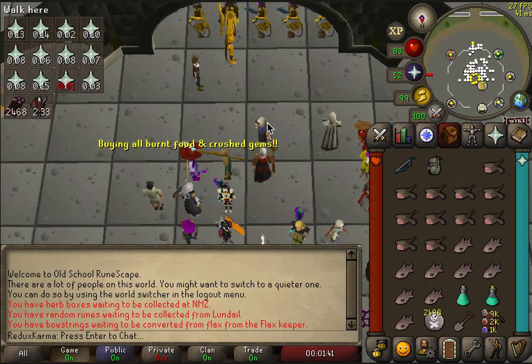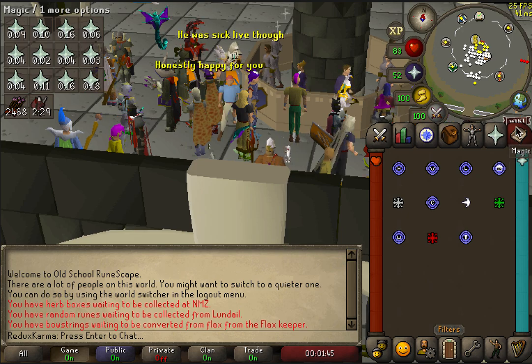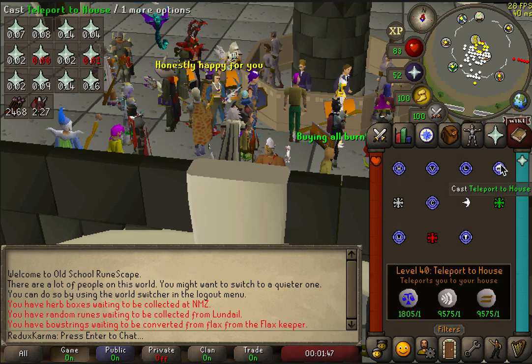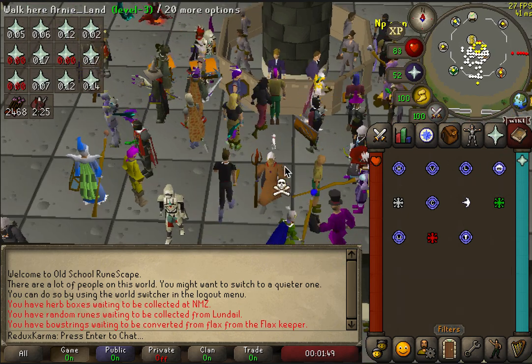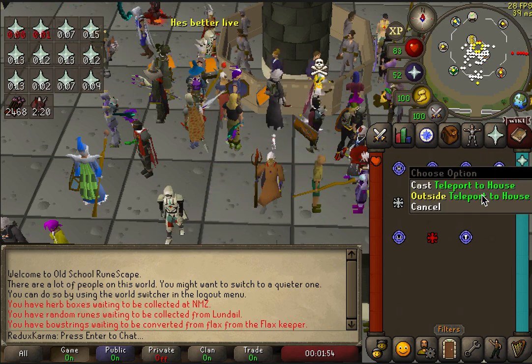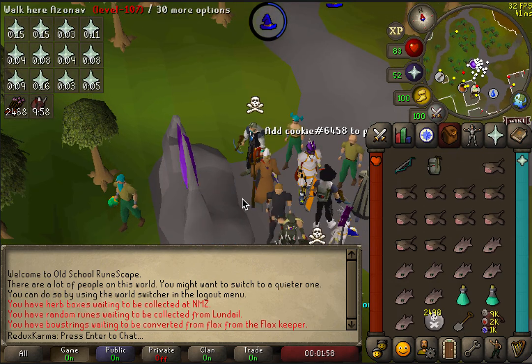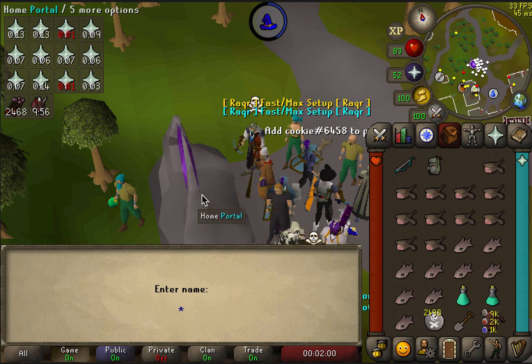So let's get there first and then we can talk setup. You're going to want to be on a house party world — 330 is the best for me because even though it's really crowded, I have the best ping because I'm in America. You could use another house party world if you were not in America. I already have this set up, so you pick someone's house.